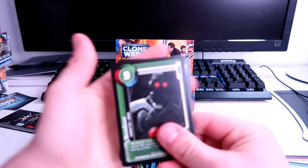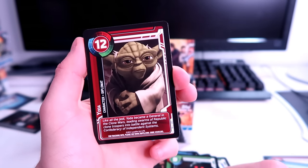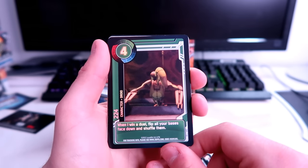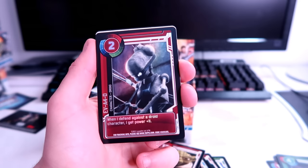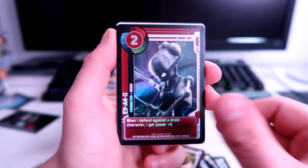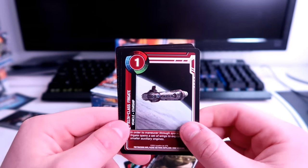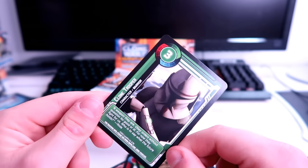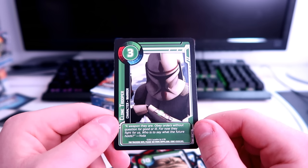Magna Guard at power level nine — very powerful. Grandmaster Yoda at power level 12 — very strong. Holo foils: a commander droid and Eva-4D, the medical droid that aided Grievous, at power level two. Then a Pelta-class frigate, Jabba the Hutt — the chunk daddy himself — and a standard clone trooper with the Yoda quote: 'A weapon they are. They obey orders without question, for good or ill. For now they fight with us. Who is to say what the future holds?'